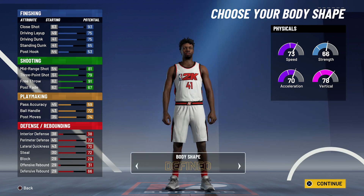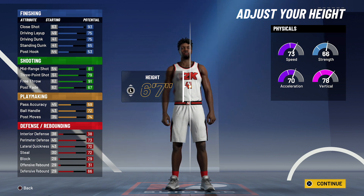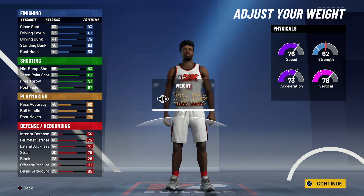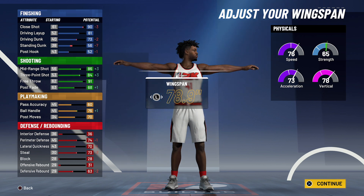Body shape doesn't really matter — I'm just going to go with defined. Height is going to be 6'6". Now he was 6'7", but at 6'6" your shooting is all around better, as well as your perimeter defense and ball handling, so that's why we're going with 6'6" over 6'7". For the weight, you're going to go with 215 pounds, which was Rice's actual weight. And for the wingspan, you're going to go with 78.9 inches.